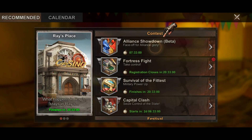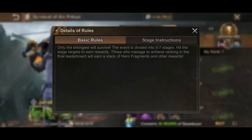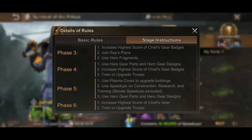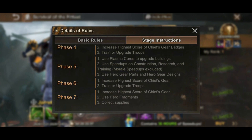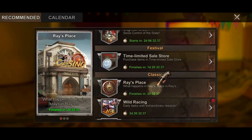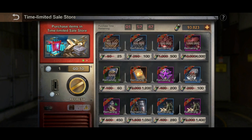Let's go back to check the next schedule. Today is phase four — I've been training a lot. Tomorrow is plasma course, so I have a few plasma courses to upgrade and I have some speed ups as well. I will see if I will be able to get some chief gear items in this store. Going back to the store now — it has refreshed, so let's see what's available.